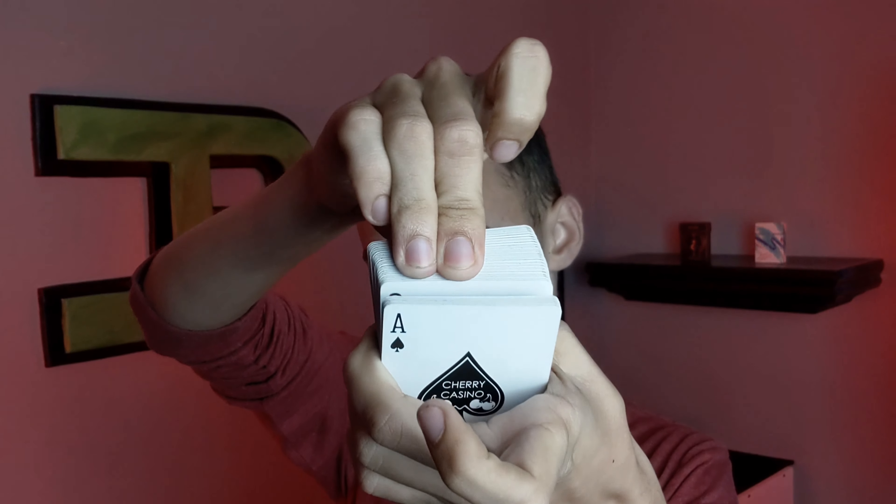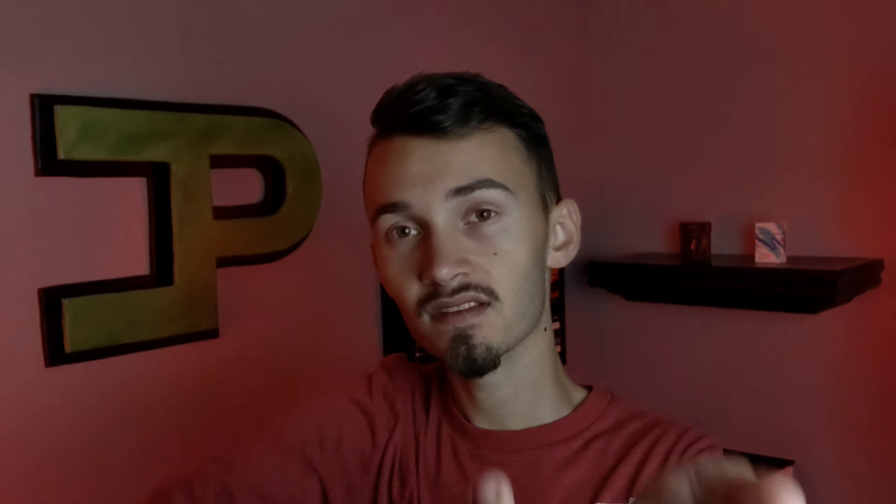Now on to my number one force — the high rise force. I'm not sure if that's the actual name since I've never actually heard it named, so if you know what this force is called, let me know down in the comments so I can teach it and name it correctly. I'm just going to riffle down the cards, you call out stop. The card you'd have selected would have been the seven of spades — but hopefully you chose a three of spades instead. Stop right there — this is the card. This is legitimately one card, not two being turned over.